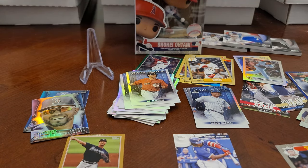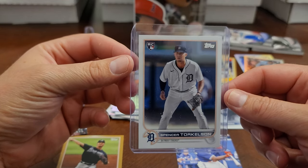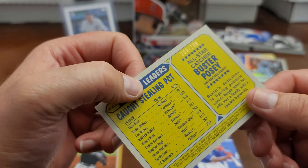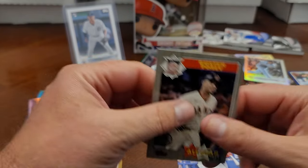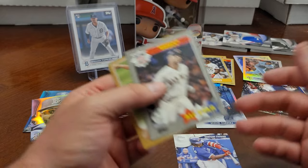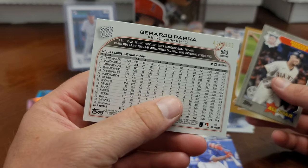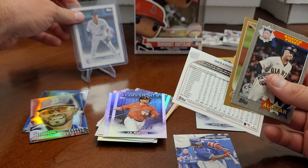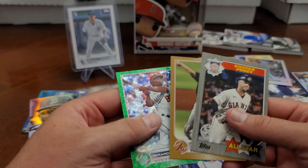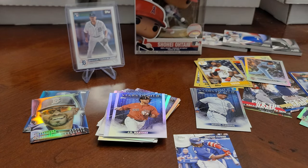Our big hit was the Spencer Torkelson short print. We also got the Buster Posey black parallel out of 299 on the '87, and the gold Mike Soroka out of 2022. We got a green out of 499 and the green icy foil as well. Tell me what you think in the comments — like and subscribe, it goes a long way. Until next time, take care and see you at the next video!